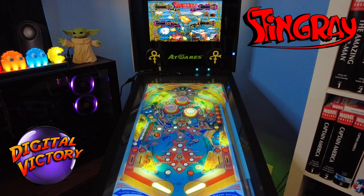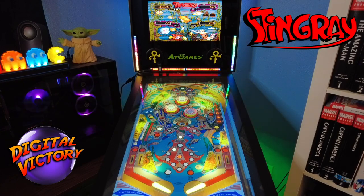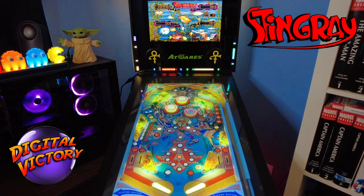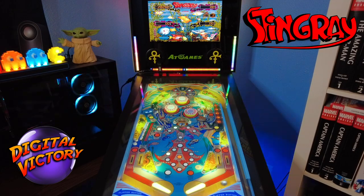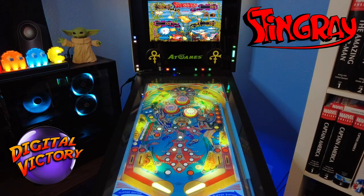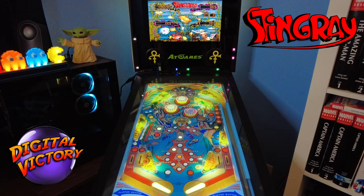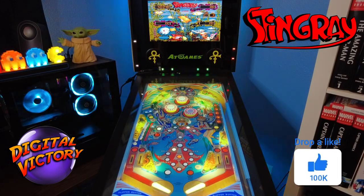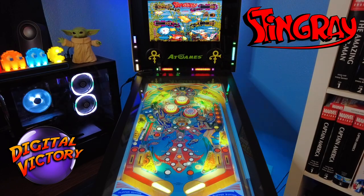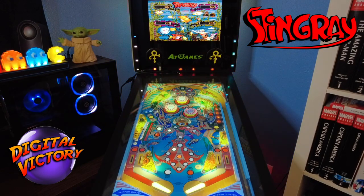And we're off. Get away from that — these out lanes are just brutal on this table. That is danger number one: the out lanes. Down the middle doesn't happen too often, but out lanes all the time. Well, this is not the start I was hoping for — we've got 250,000 to go. That was a crappy game. Let's jump right to another one. That's some of the beauty of these old-school solid-state tables — they are quick.